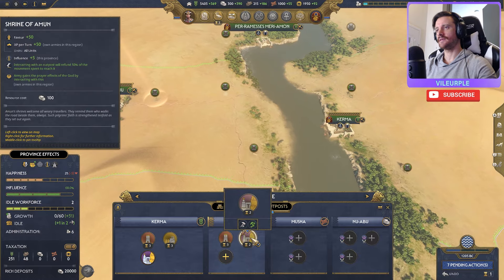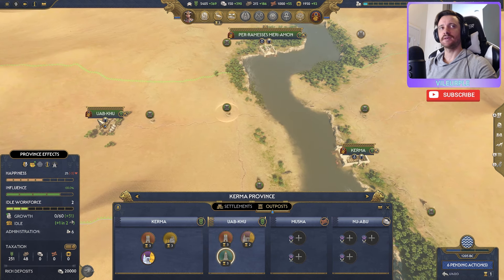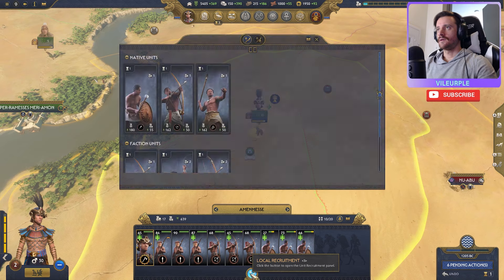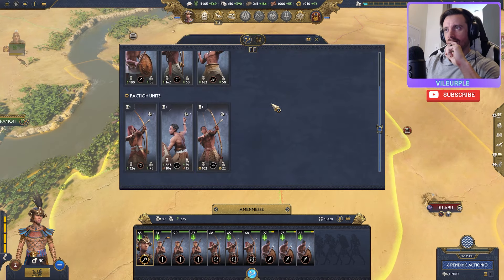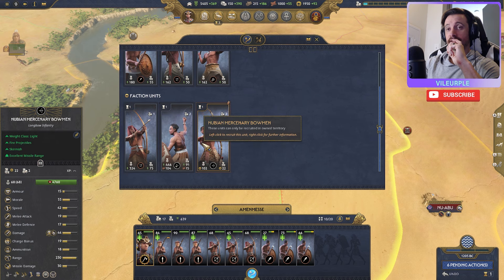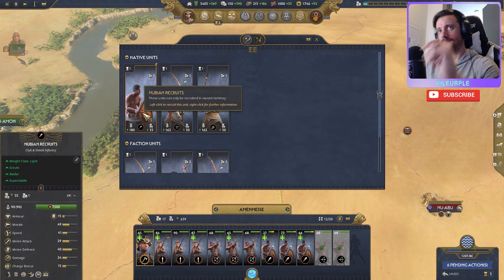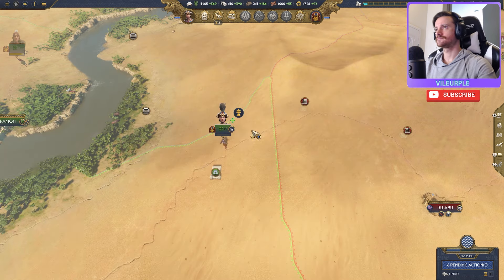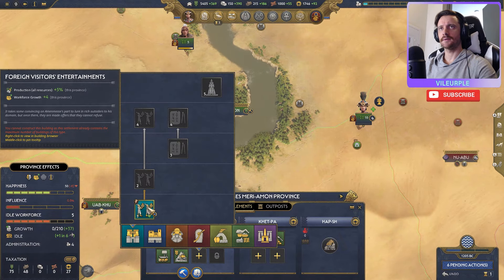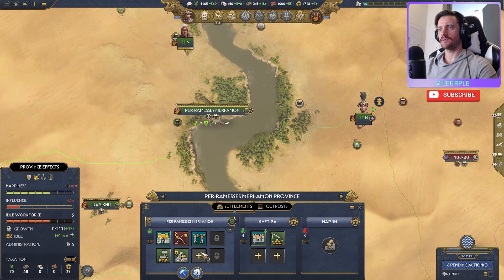Let's work on building up at least one of my temples, and really focus on legitimacy buildings ASAP. When we get to court it'll really come into play. For recruitment, we have some Nubian mercenary bowmen which are pretty tight — they've got longer range than slingers right now which is just crazy. Let's scrub through and see — we want to build workforce growth, and our influence is really low here so I want to start building buildings that give us influence.